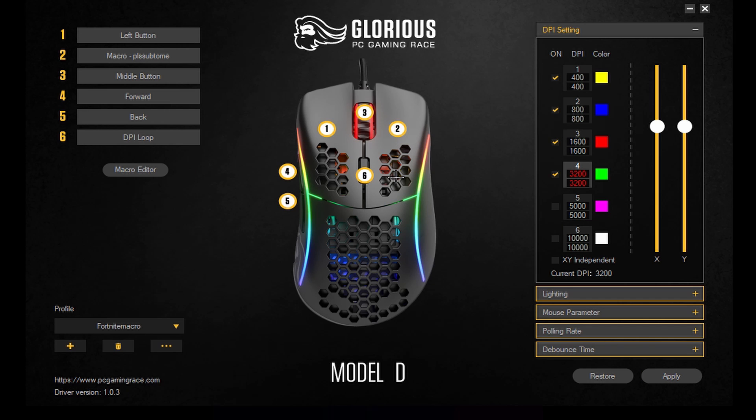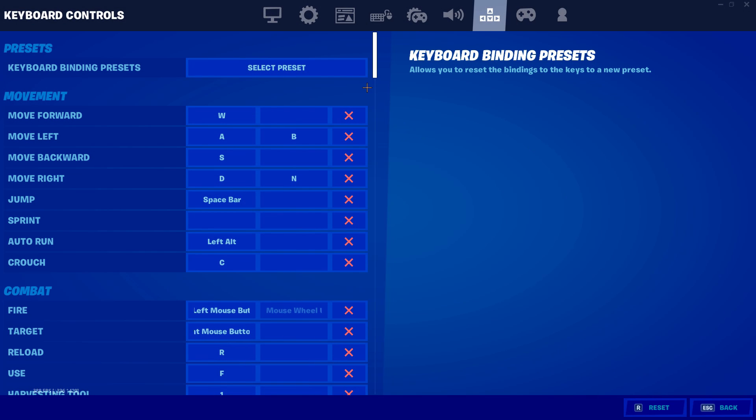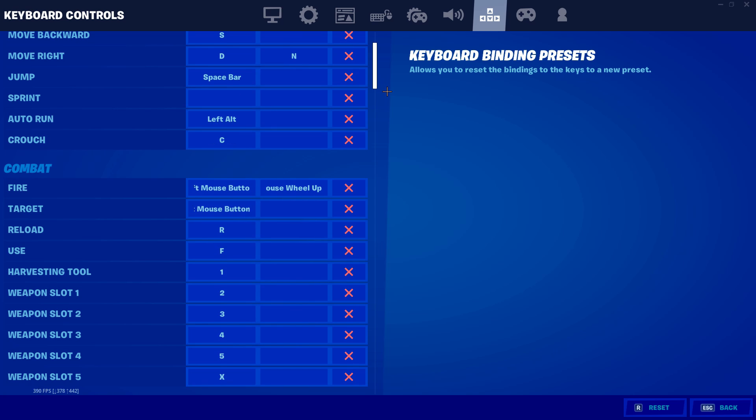Now I'm going to hop into Fortnite and test out the macro. Before we hop into a match, I have two disclaimers. First: if you do use the right side button of your mouse, you will not be able to aim in your gun. So only use that if you're going ultra speedy fast to edit and mess around with your friends.